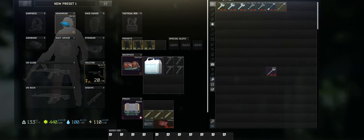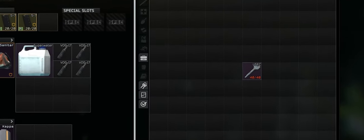Hello Tarkov players, this is MoralTV and today we're going to be focusing on the Yusek Stash Key. This key is a gateway to get into some valuable resources that's kind of underrated in my opinion on the Customs map.